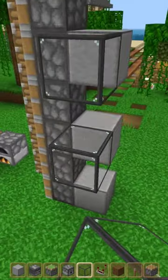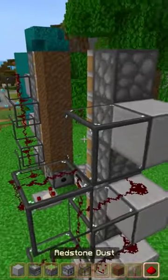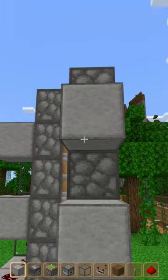Glass on these two. Place a temporary block, add glass, then remove the temporary block. Add redstone, then add glass, then redstone again. Repeat the same process for the other row of pistons.